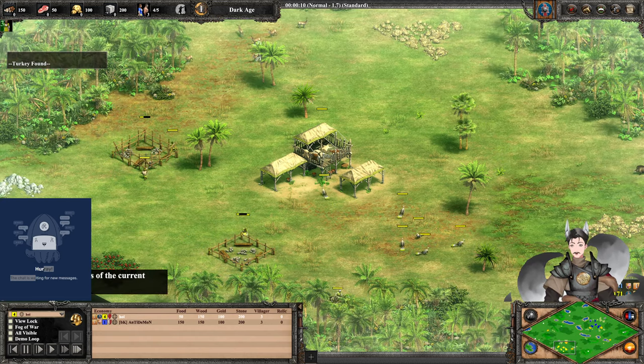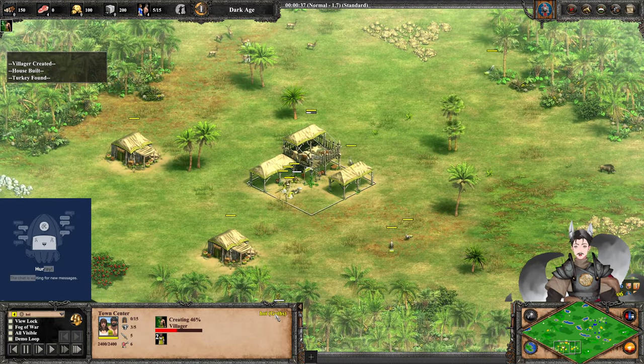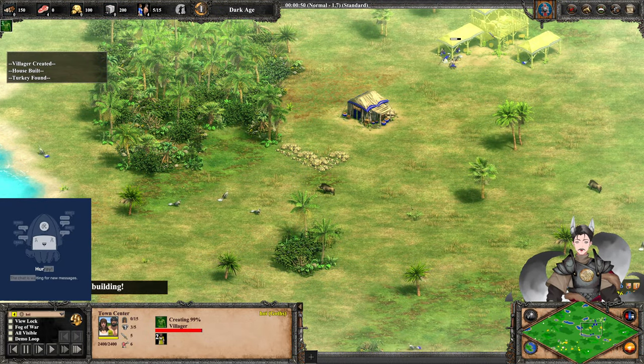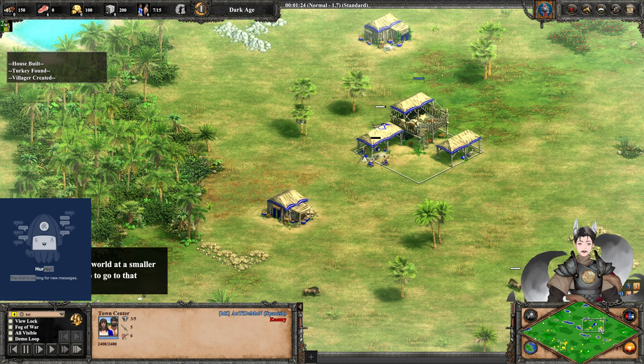Greetings everyone, AnneGrade here with another Age of Pirates 2 Definitive Edition replay. Spawning on the bottom left side as the Yellow Goths, we have Hoi. Spawning on the top right side as the Blue Spanish, we have Anti-Demon and Edgelord speak.